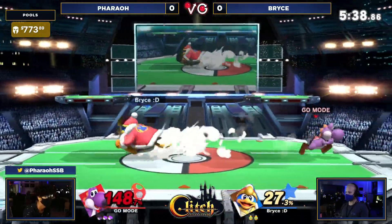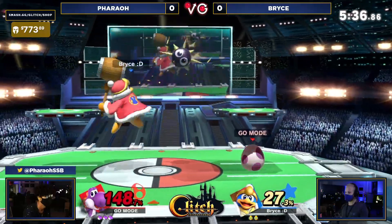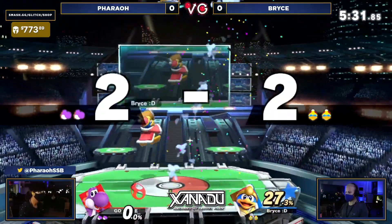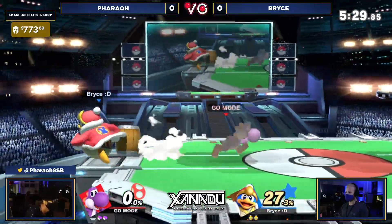We saw Bryce try to chase up there with the up air — not gonna be able to get the confirm or any sort of hit out of it. But that's fine, man. At least you're just putting that pressure on Pharaoh, letting them know they can't travel anywhere safely. The up tilt — I was telling you about it earlier — gonna take that first stop.